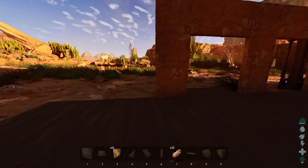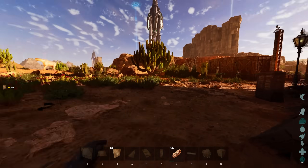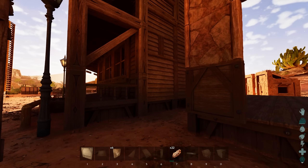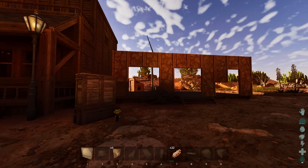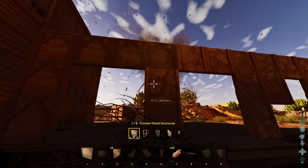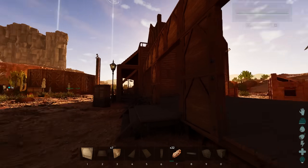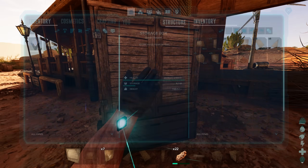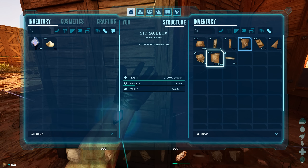I'm going to be reversing some of the structures on the general store because right beside this building we have the saloon, and I don't want them looking exactly the same. If I flip the skin, you can see it looks different — otherwise they'd look identical. I'll probably paint this one eventually too, but paint is such a pain to make. There are like ten billion colors now, and I keep forgetting the exact ones I use. Anyway, hit the like button if you enjoy this one.